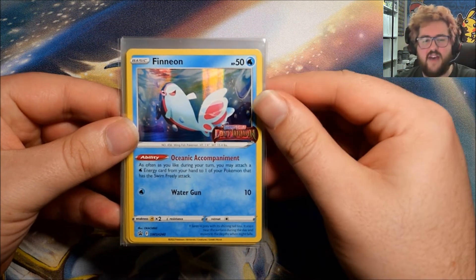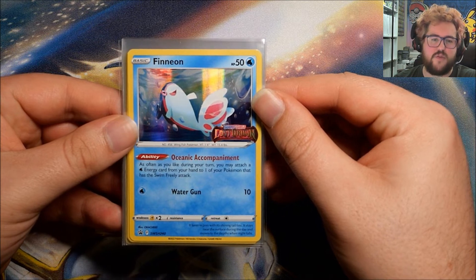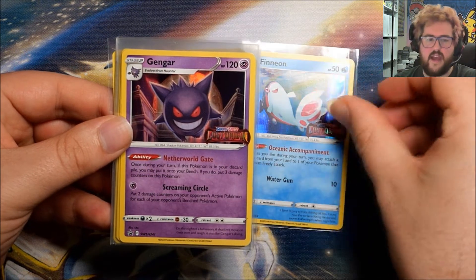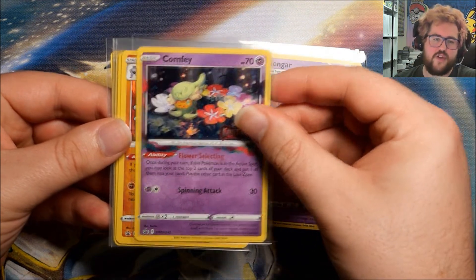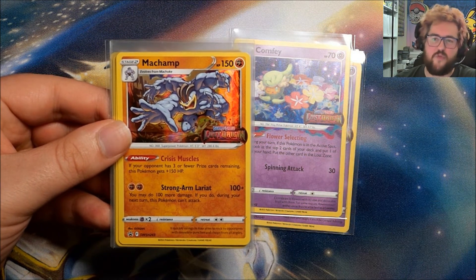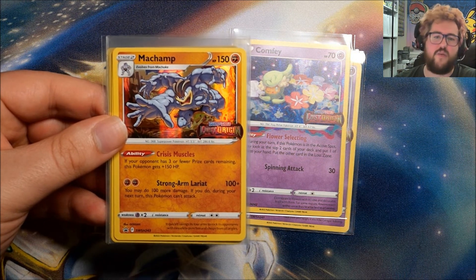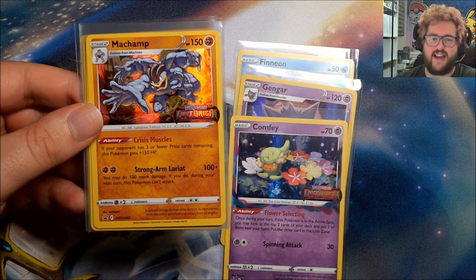We'll start off with the obvious. We have our four pre-release Black Star promos. These are Finian, which is number 240, Gengar 241, Confei 242, and Machamp 243. Now if you haven't seen the pre-release video, or you haven't seen those kits before, the way you get these is you buy one of the build and battle kits and there is a one in four chance you just get one of these four promos at random.